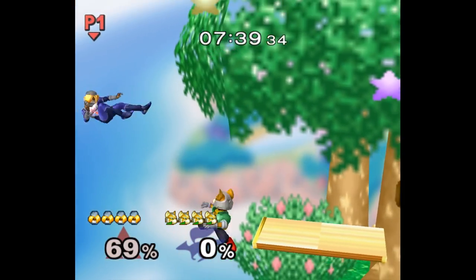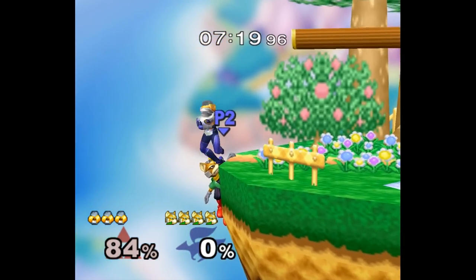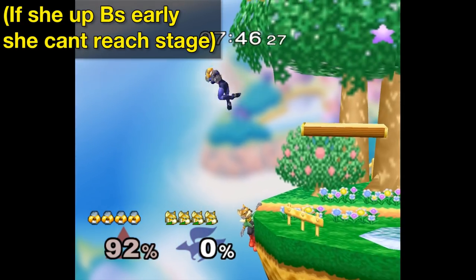This is the hidden OP edgeguard — literally just full hop out and shine. Sheik has to double jump aerial super early or jump backwards to avoid it, but it's a really tough timing. And often times if she tries to dodge it, she just gets herself killed. Try it out, it's honestly stupid good.